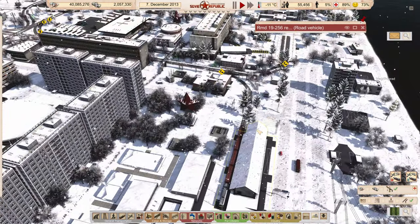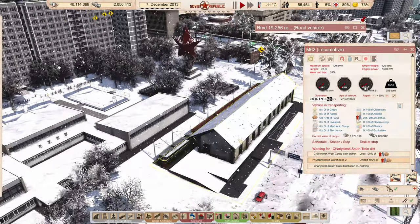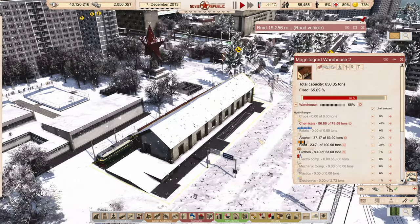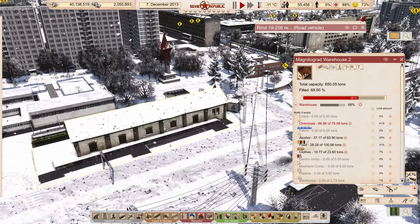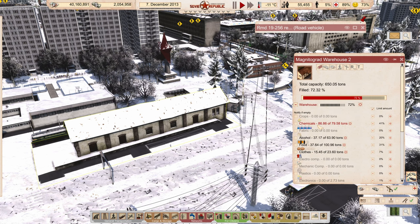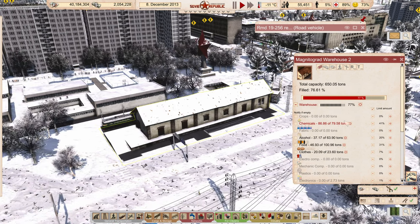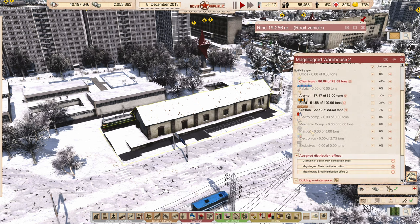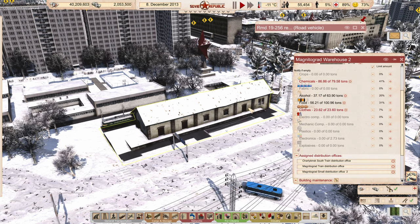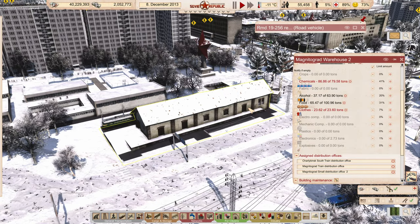The food and clothing we're going to get delivered into this warehouse. It's going to hold about 100 tons of food in here, there'll be a little bit of clothes, and I'm going to take down the number of chemicals we store in here — we really don't need this many chemicals. Over time this warehouse will most likely store a lot more food and alcohol, because we're going to be going through it, plus some electronics.